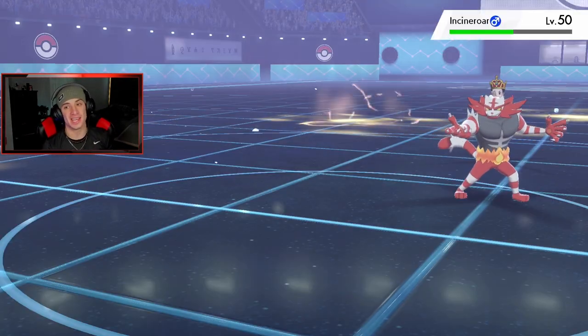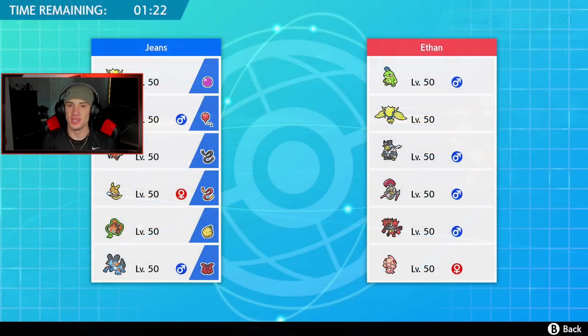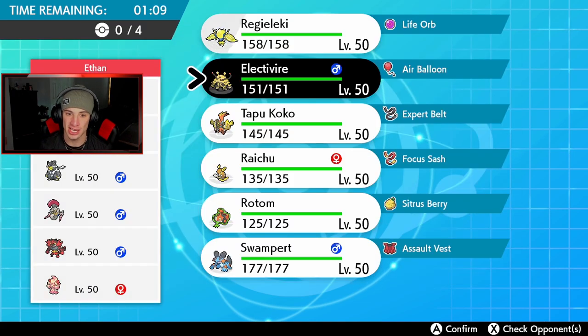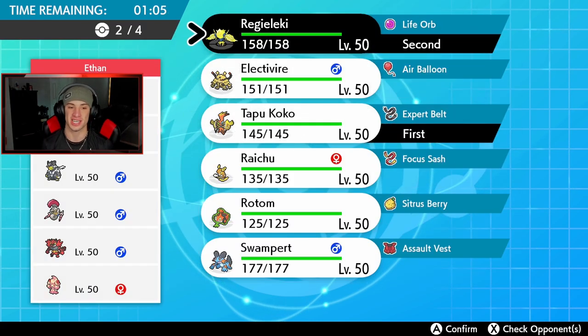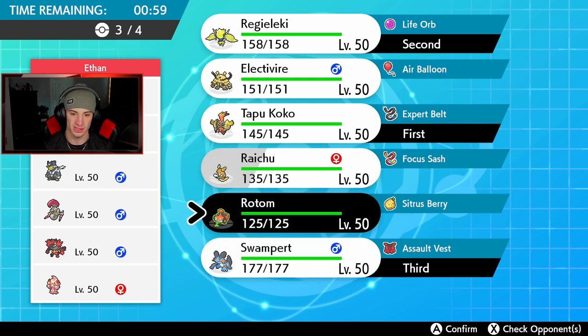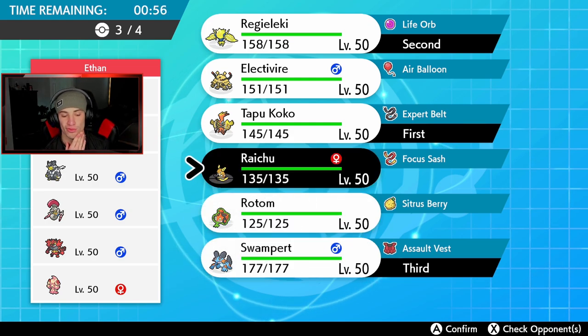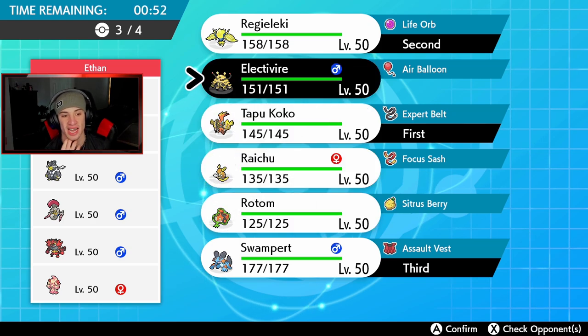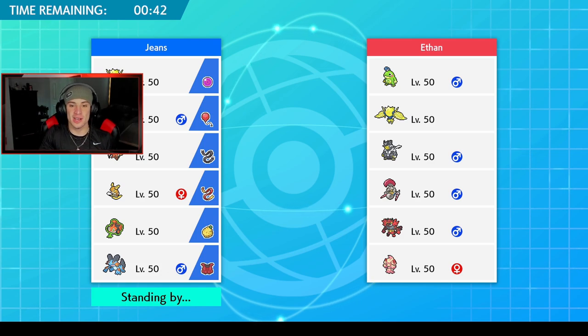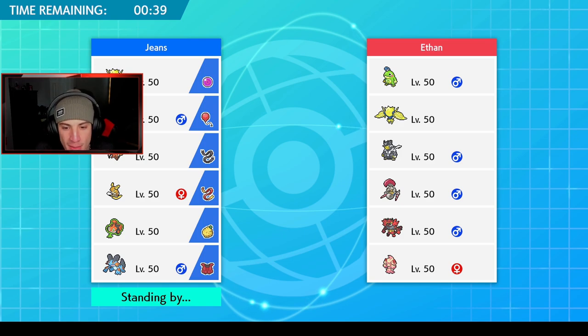Hopping into our third and final battle — I want to try to show off Reguleki and get a winning record for today's video. This guy's got a cool team: Decorate Alcremie, Politoed for rain, and what looks like Water Urshifu. I'm going to go Coco and Reguleki, try to get him buzzing. Definitely want to bring Swampert, and Electivire is just too good not to have with all those coverage moves. We're one and one, looking for that winning record!